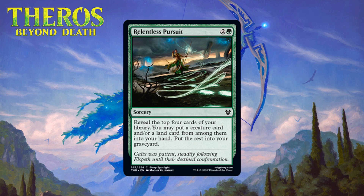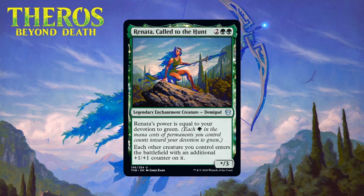Next up we have Relentless Pursuit, which for two generic and a green is a common sorcery. Reveal the top four cards of your library; you may put a creature card and/or a land card from among them into your hand, and put the rest into your graveyard. Assuming you hit both a land and a creature, you pay three mana to draw two cards and put two into your graveyard — that's a pretty solid effect, better than Divination if you hit both. With fifteen or more creatures and seventeen or more lands, your chances of hitting both are pretty good. The fact it helps load up the graveyard is great too — it puts three cards in your graveyard, which is good escape fuel. This is the kind of green common you basically always want the first copy of, especially in decks with lots of creatures that care about the graveyard. I'm giving it a C+.